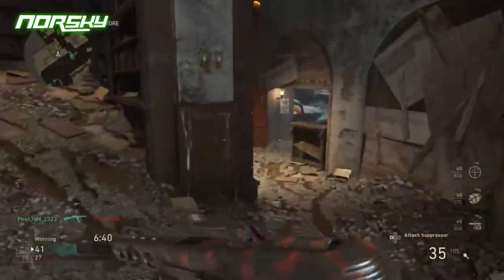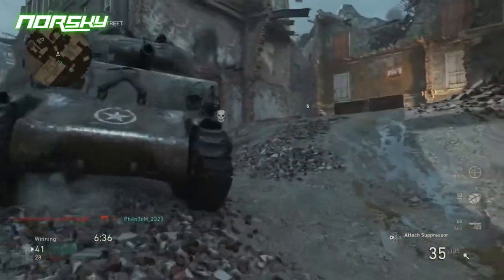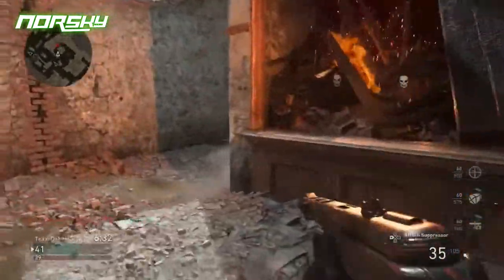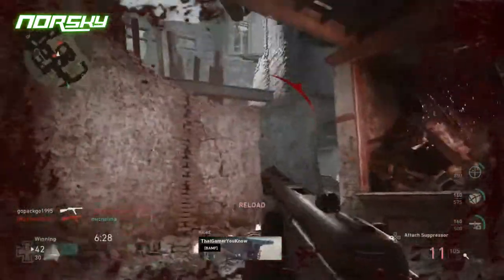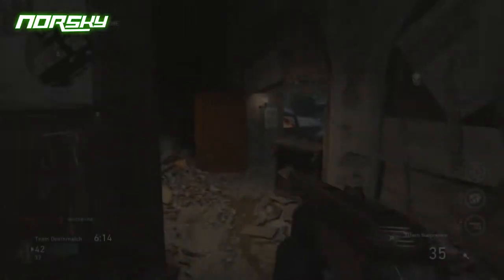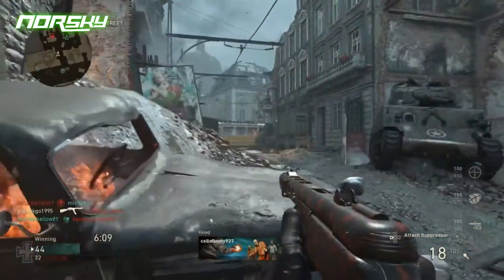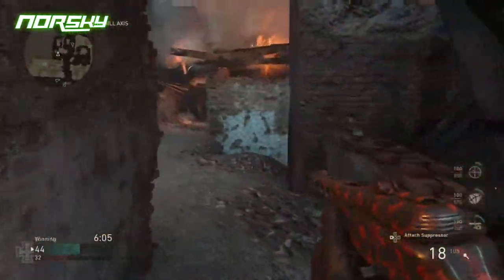The PPSH can kill at long range but it's not easy. Ammo can also be an issue, especially on a kill streak. Solutions include extended mags, which increases the magazine from 35 rounds with 105 in reserve to 52 rounds with 156 in reserve, or the perk Forage which resupplies bullets from killed enemies.